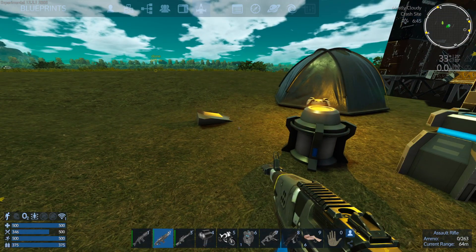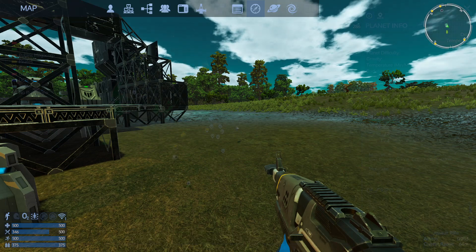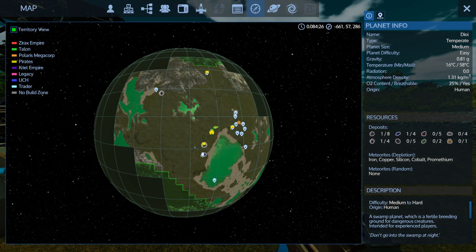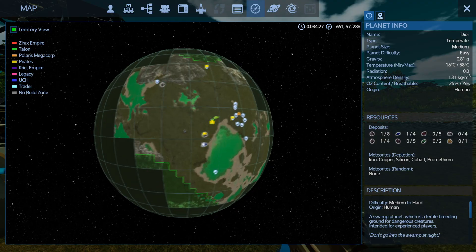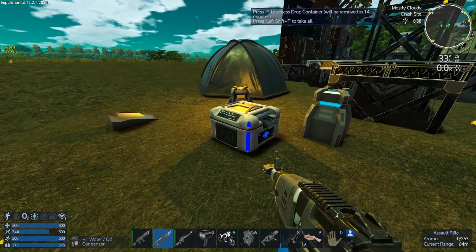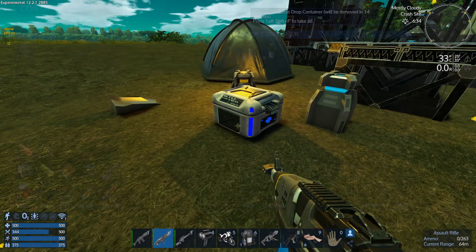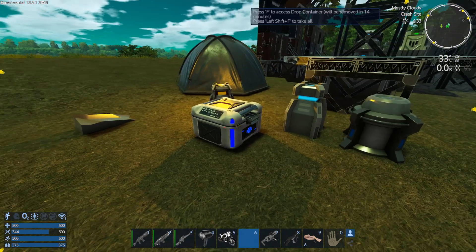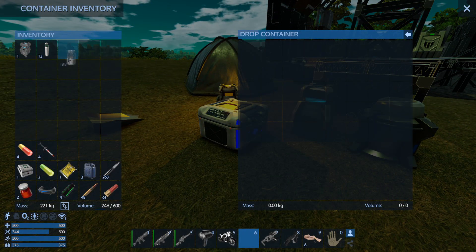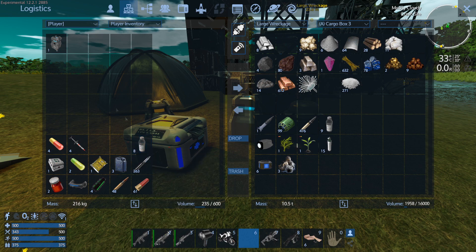We need 130 iron ingots. I do have a reserve iron deposit down here, but this place is completely infested with insects and creatures, and I don't really want to go there just at the moment. I'll just pick this up and shove it in the cargo box, take the water bottle with us. I've run out of space on my hotbar now, so let's just get out.